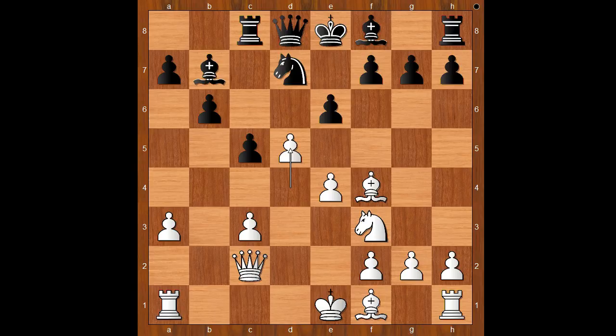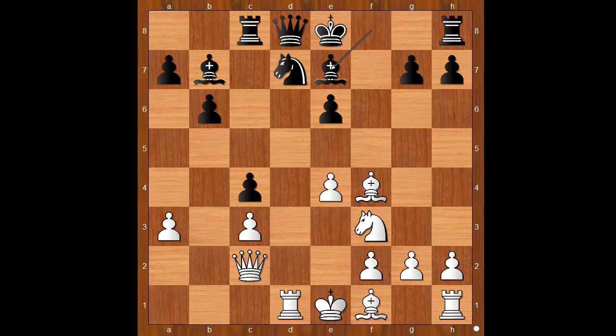Back to our game. That is why Solozhenkina played c4. D takes on e6, f takes on e6, rook to d1 — pinning the knight. Black to move. Queen to f6 was played. The player with the black pieces would like to develop the bishop and castle. If bishop to e7, then knight to e5 is unpleasant. If bishop takes on a3, then queen to a4 — white stands much better in this variation too. Solozhenkina played queen to f6, attacking the bishop.